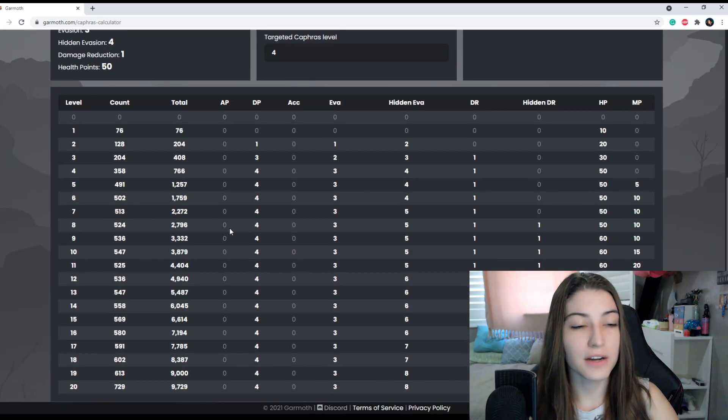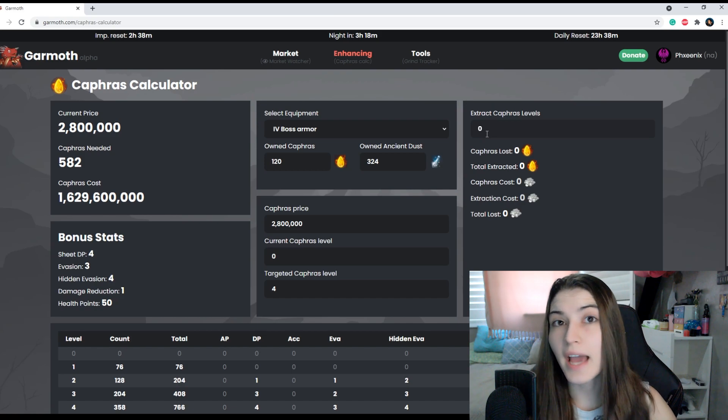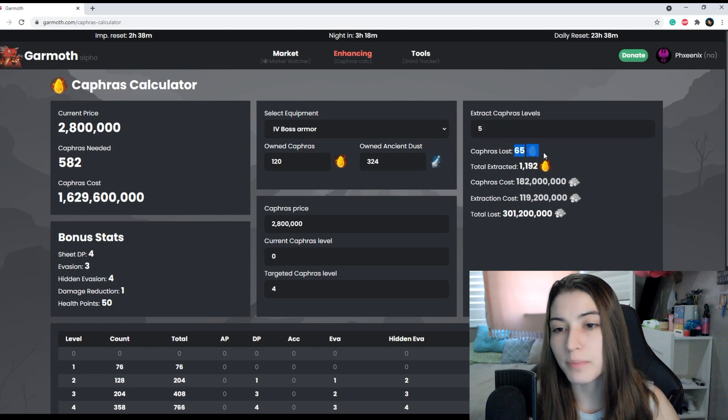In addition to all these calculations, you will see the bonus stats you receive from getting it from zero to four. If you're interested in higher levels, just scroll down and there's extra information showing the total you'll need to get to Caphras 20 and how much you'll need at every level plus all the stats. Over here you can calculate the amount of Caphras you get from extracting your gear, since you only get 95% back — a great way to calculate how much money you're losing. If my gear is at Caphras level five and I extract it all, I'll lose 65 Caphras from that 5%, and it will cost me 120 million to extract with a total loss of 301 million from the lost Caphras.